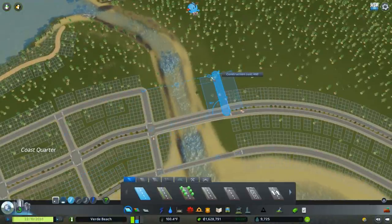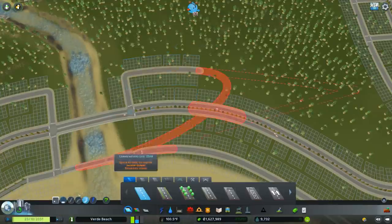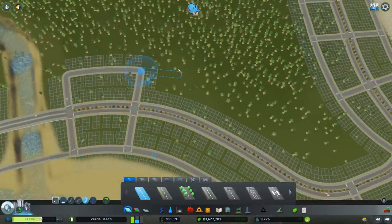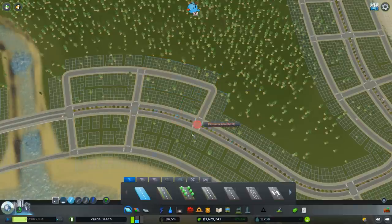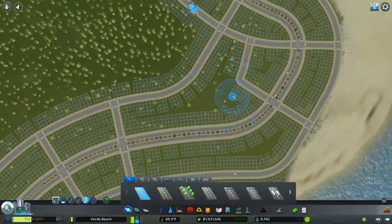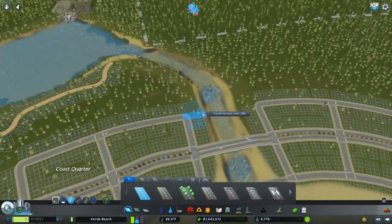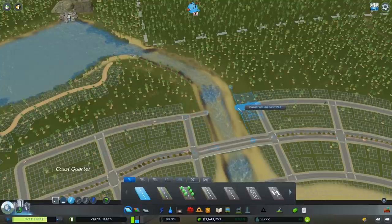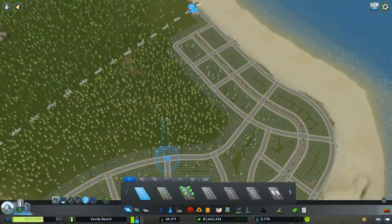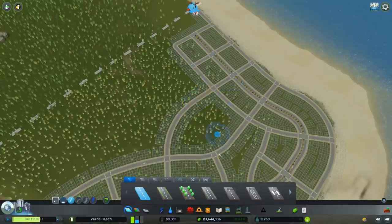Now our roads rather than being gridded are being dictated a little bit more by the environment they're situated in. I think this is a good change of pace for the city — it'll make this a more interesting shoreline and feel a little more natural in the long run. I'm letting the roads be dictated by the terrain, and as a result you end up with some rather unique designs. I think this is a good development for the area. I don't want to build out too much of this but I do want it to be planned.